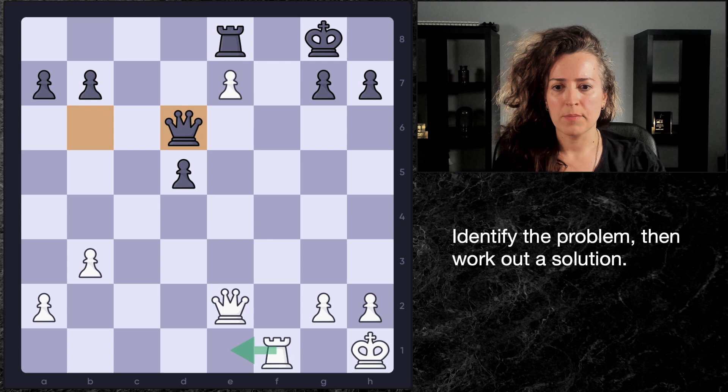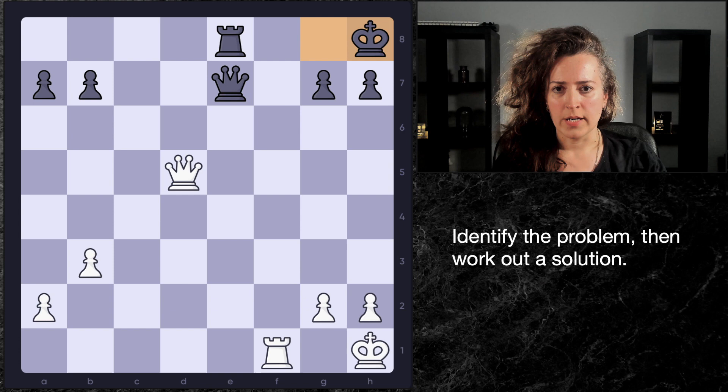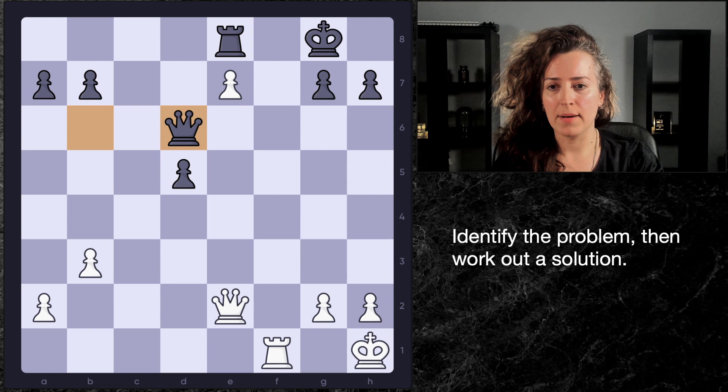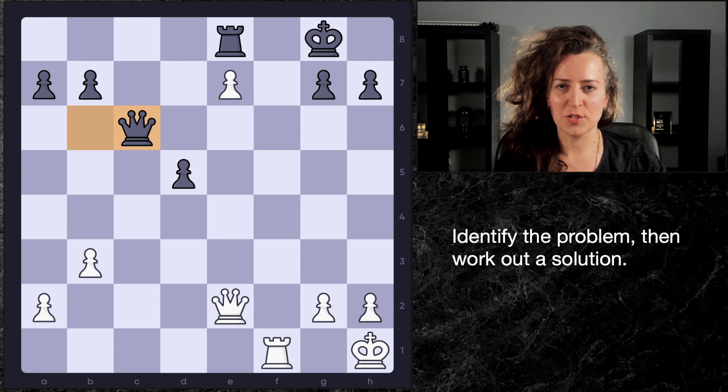Basically, black is fine. White either has to go in a relatively passive direction with rook e1 to guard that pawn, and then black obviously has counterplay with his d-pawn, or white can go queen f3, threatening queen f7, and forcing black to take this pawn and trade here, and it's just going to be an equal position. So black was not in any danger, but they did not have a sense of urgency about white's pawn, and they basically just wasted a move with queen c6. This is going to set up a very interesting situation on the board.